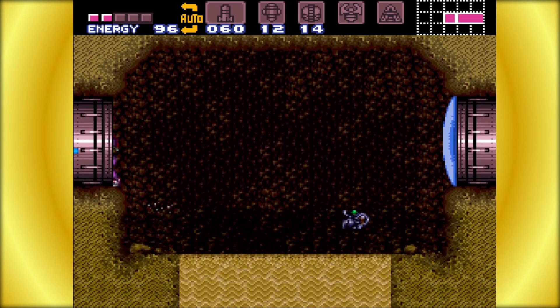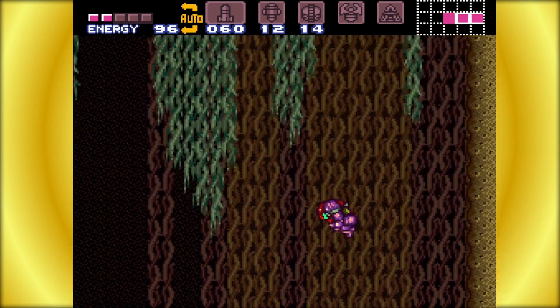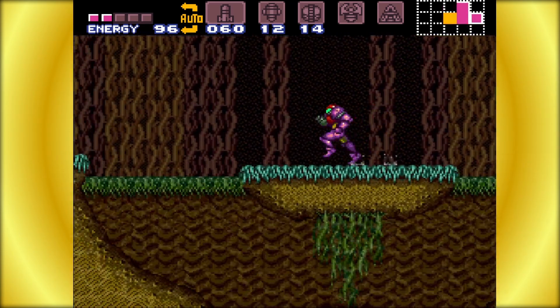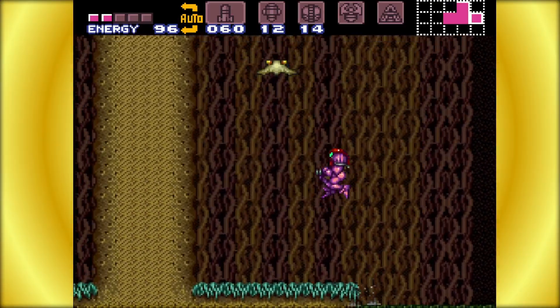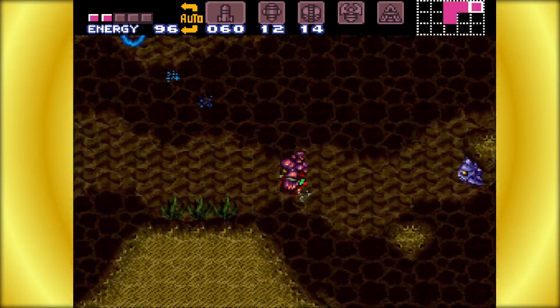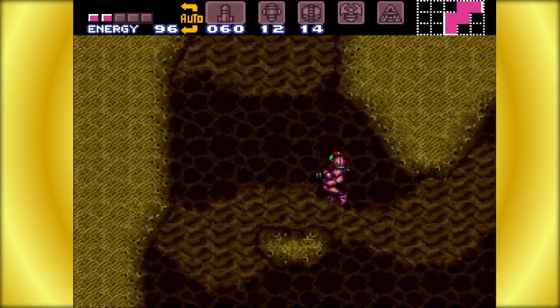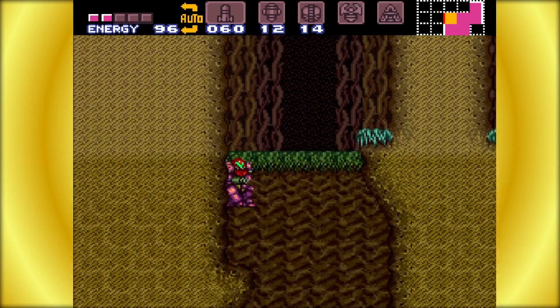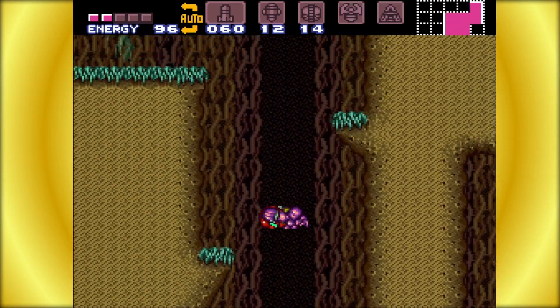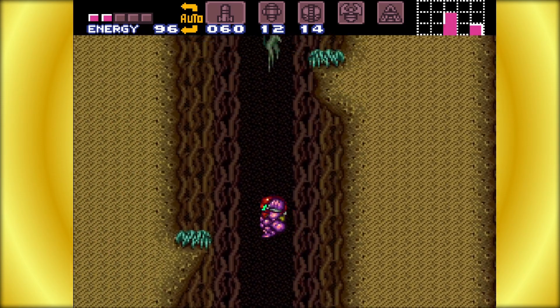Now that we know that thing is there we can avoid it, so we can dodge that pit. This is an interesting looking room — somewhere we were not before. Now that we've been able to come here we should be able to make some headway. If you know it's there, or you actually just react quick enough, you can bypass it.